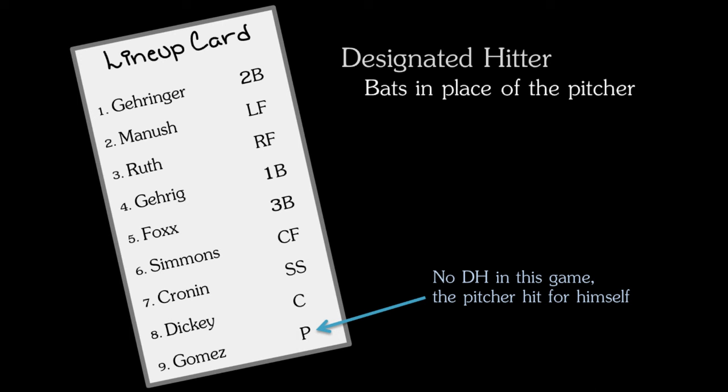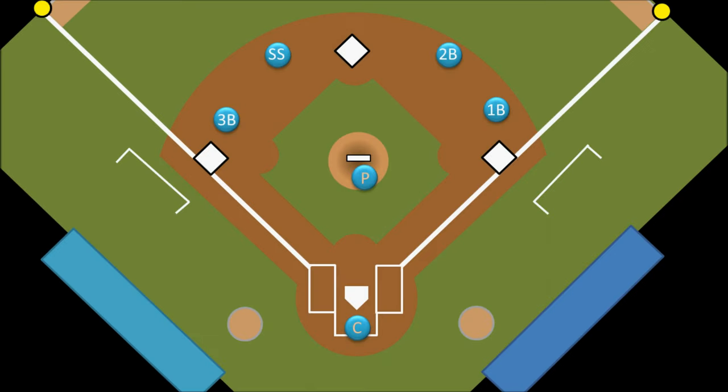Speaking of offensive players — where do they stand on the field? Well, the batter will stand at home plate in the batter's box. If he succeeds in what he's trying to do, the batter will become a base runner and will then stand on or nearby one of the bases. For example, we would say that this guy is on first base.